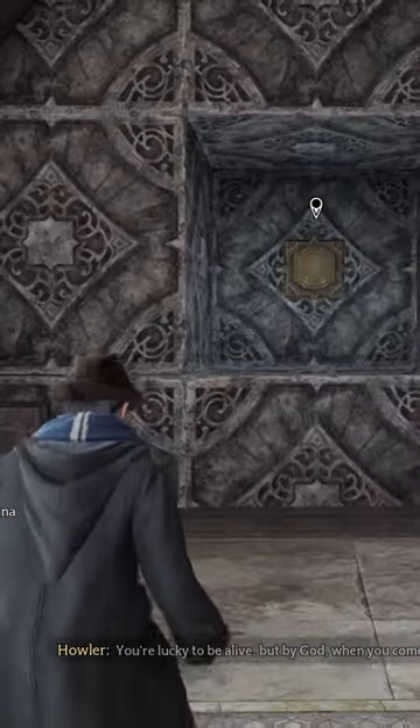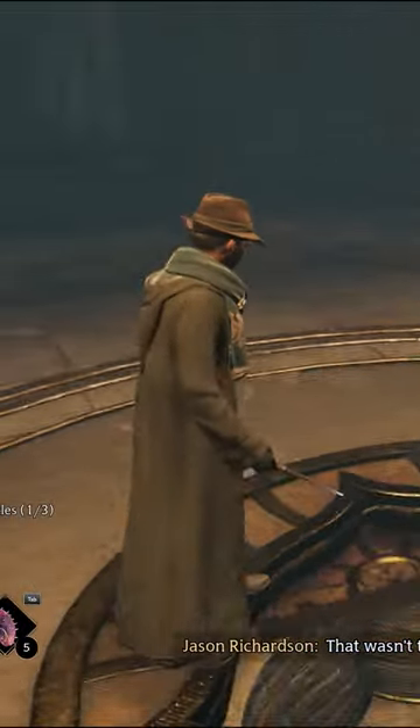After speaking with her, you need to find a room with a puzzle and complete it. Collect all three chests and you will get a full set.